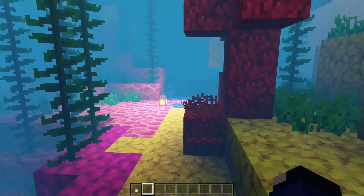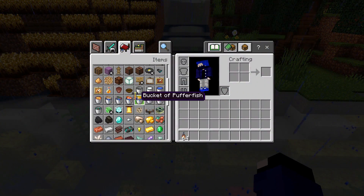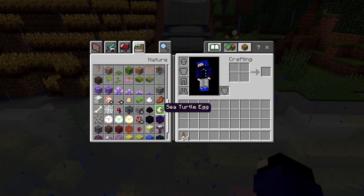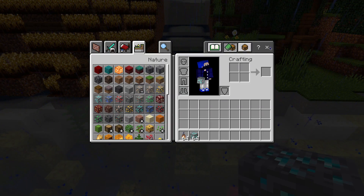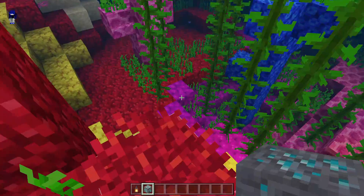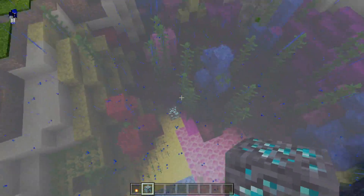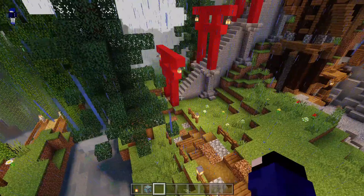Di dalam airnya sedikit lebih gelap yang gua rasain. Ada fitur yang namanya glowing ore, dan untuk glowing ore ini sebenarnya keliatan di malam, tapi gua pengen coba aja kalau hujan kira-kira kelihatan nggak. Kita coba taruh dan kita lihat — nggak terlalu kelihatan karena nggak gelap.